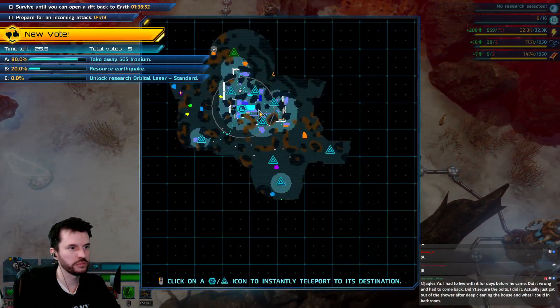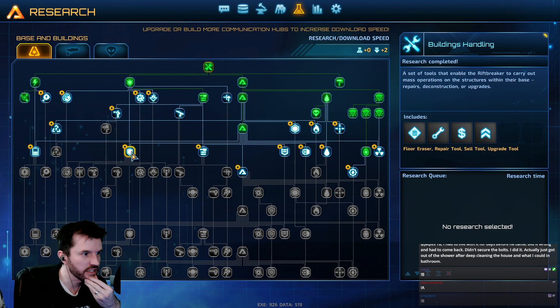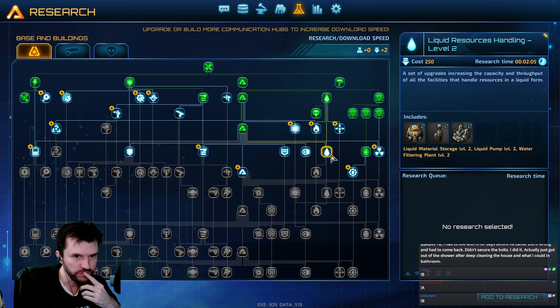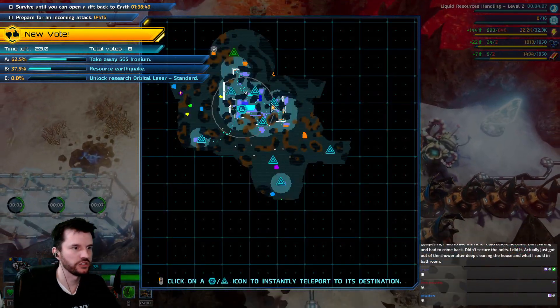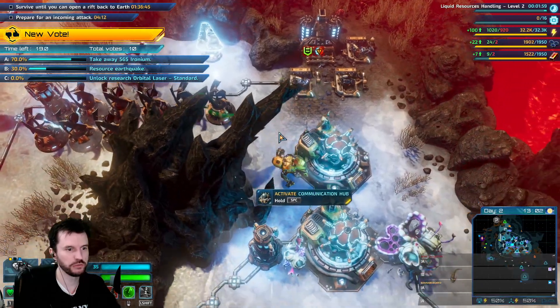We've got a little more space in our base now. No research selected. Let's get resource handling level 2, which will allow us to upgrade the pumps and make more magma power easily.